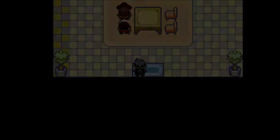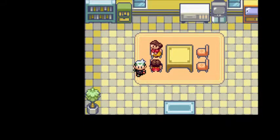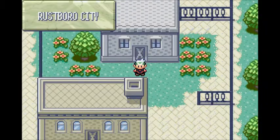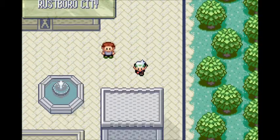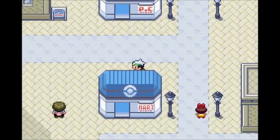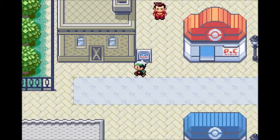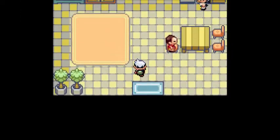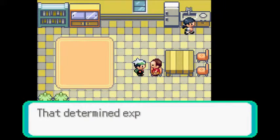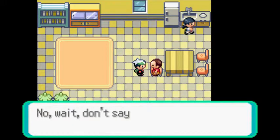I probably shouldn't talk to all these people — I should probably just head straight through, but this is part of the playthrough, you gotta talk to people and find out things, even though most people don't have much information. Cutter's house! This must be the guy who teaches Cut. He says I'll train Pokemon — obviously a skilled trainer. So he's gonna give me Cut, not teach me Cut.